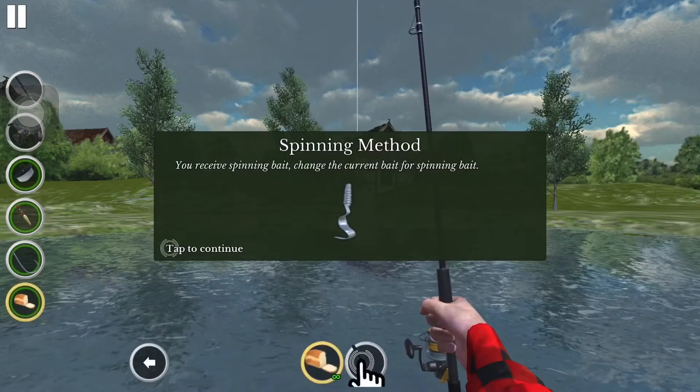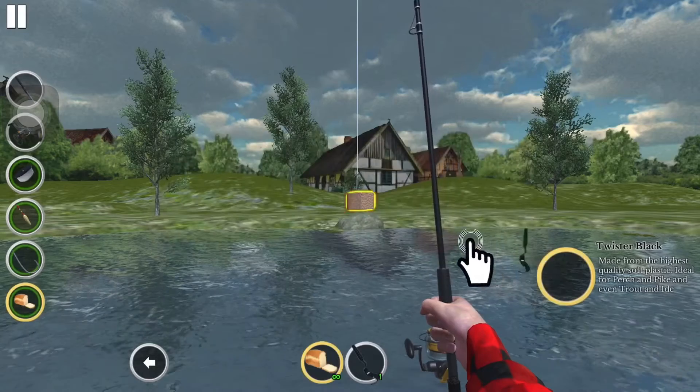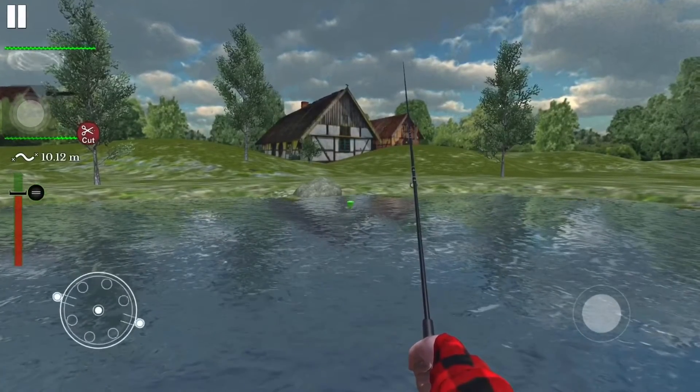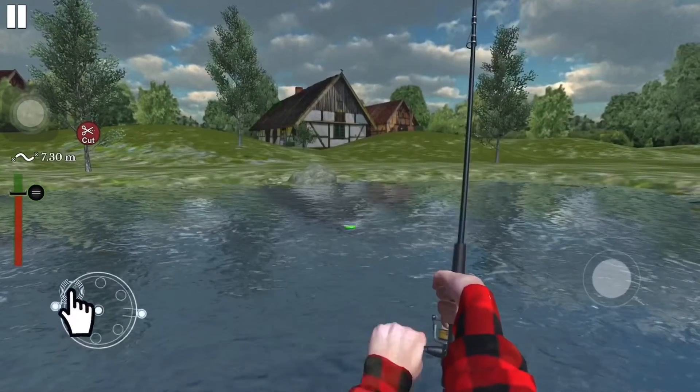Oh okay, it gave me a lure — that's good, I like lures more than baits. It's a black worm, that's gonna work out well. I guess I'm just gonna swim it through the middle — oh nice!